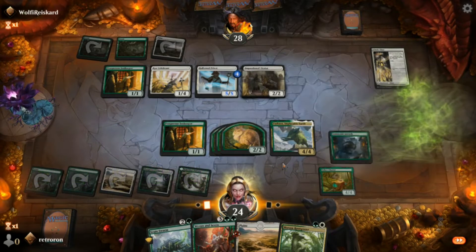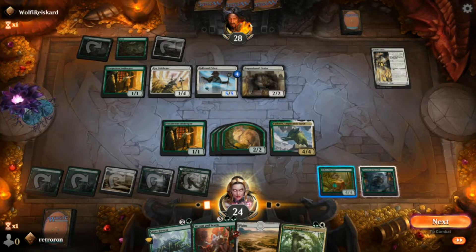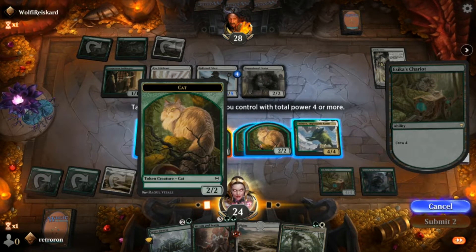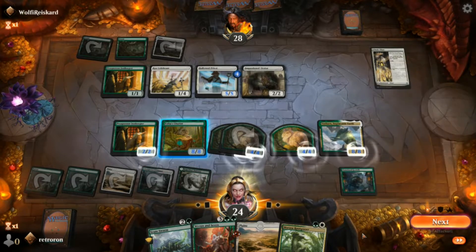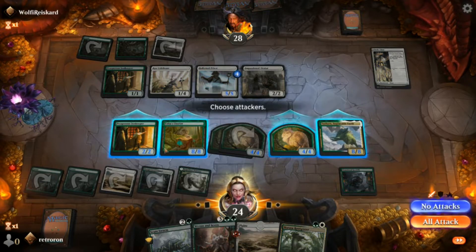This is the much better play — now everything's going to double its power and toughness during combat. He sees it, he knows what's up. So now it's going to be an 8/8 during combat, and as you can see he's got some problems now.